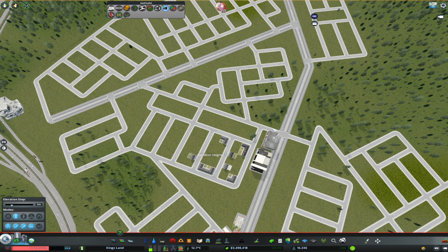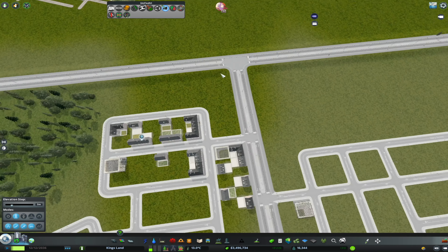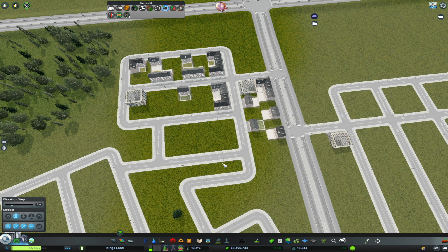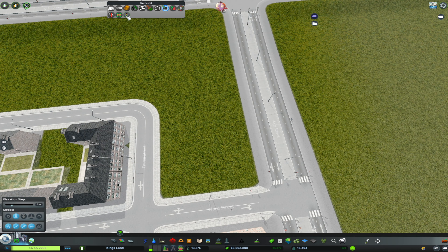When we pressed play, three or four buildings spawned immediately but then demand got low, so we had to leave it there and go do something else in another part of the city.